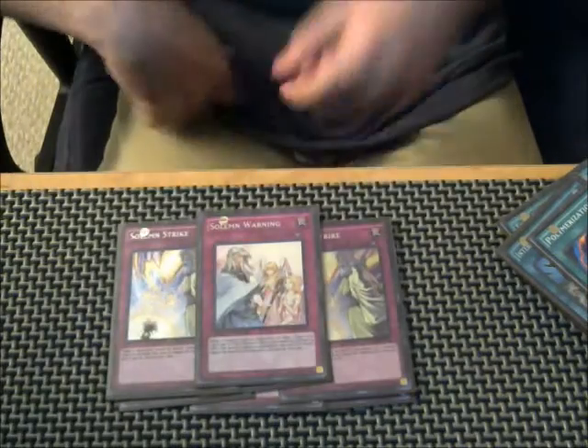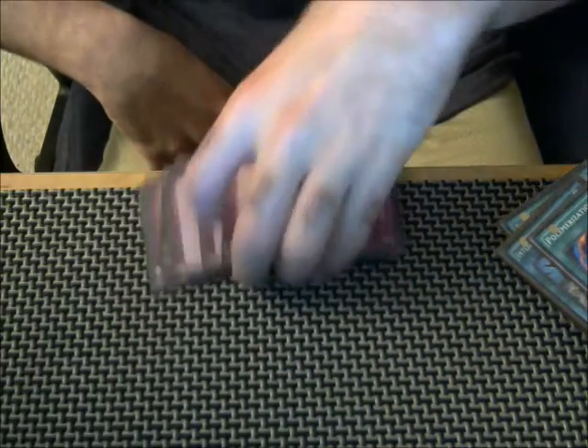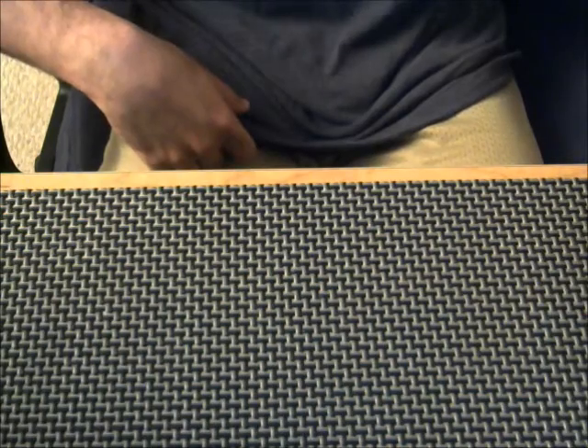For traps, we're playing 3 Deep Barrier, 3 Strike, and the Warning, which is pretty standard. Not much to change there in the trap lineup — you always want to be able to have good stun cards in your main deck.